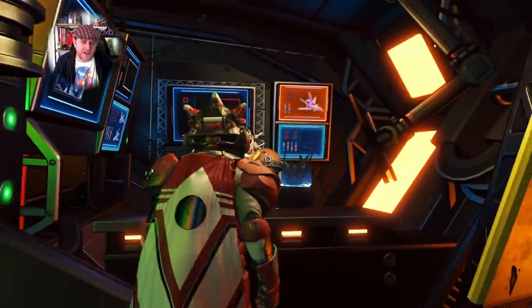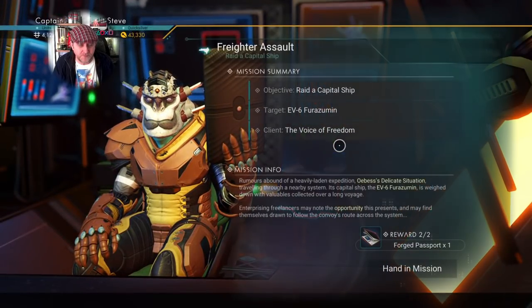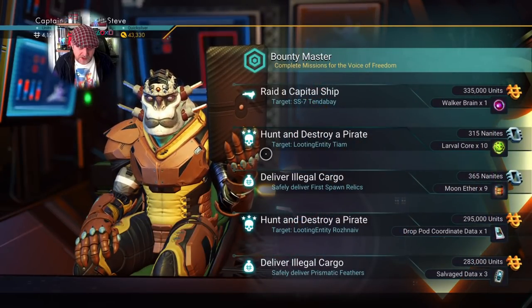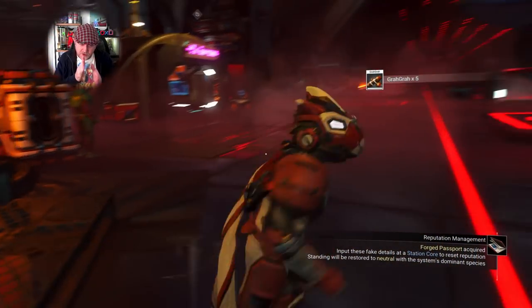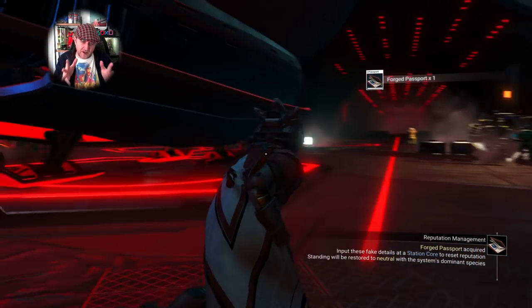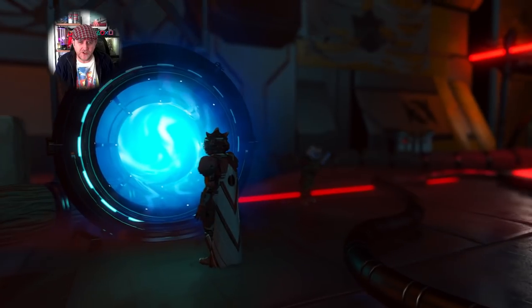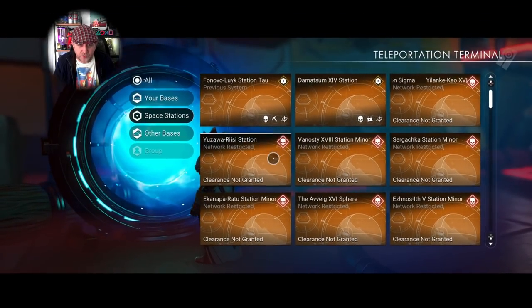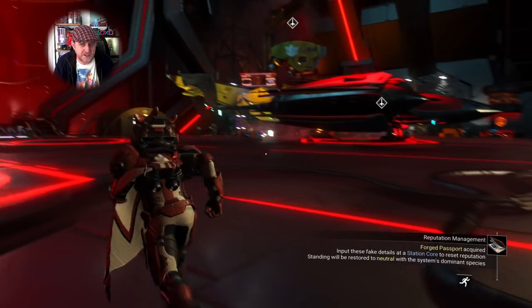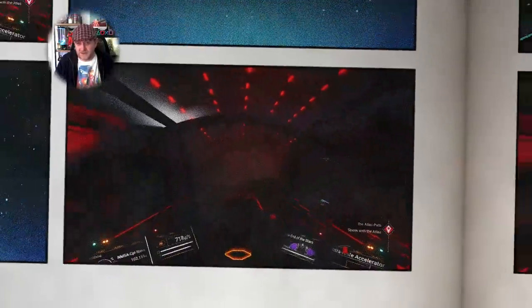I'll do this mission, pick up the forged passports, then jump back to a normal area of space to show you what forged passports are used for. I'll also show you the portal list from inside normal space — where it won't let you jump to pirate space, confirming there are two separate separations between the different station types. Going to the portal list in normal space, you can see all the pirate systems are locked and vice versa from pirate space.